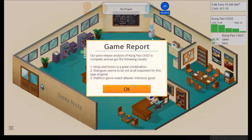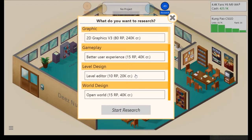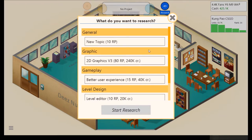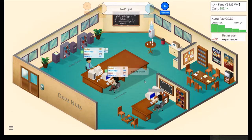Action on Master V — dialogs not at all important. Ninja and action — great combination. We'll research something while we're here. Better user interface, I guess.